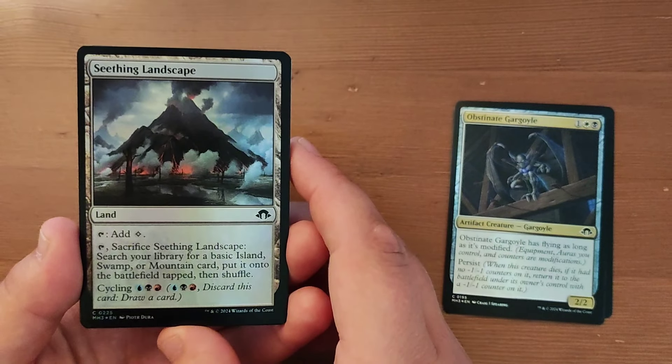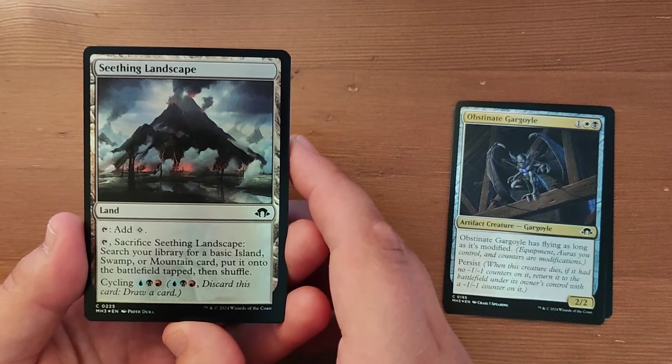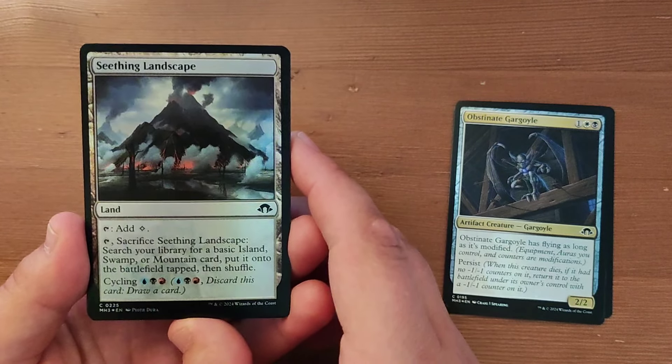Seething Landscape — a non-basic land that taps for colourless. Or you can tap and sacrifice it to search for a basic island, swamp, or mountain and put it onto the battlefield tapped. You can also pay blue, black, red to cycle it. Very, very good common card in my opinion.